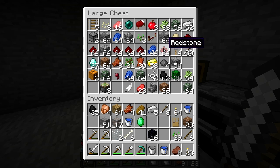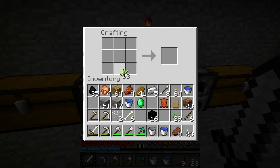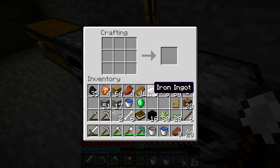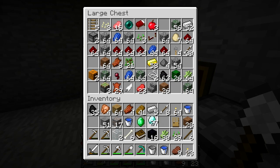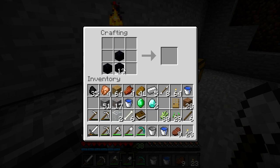I'll need a book actually, so I'll get my leather out, and then where is my sugar cane? Here it is. It's going to take me a little bit of time to actually get all of the stuff for my bookcases, because I think it is actually quite a bit of effort to make them all. Hopefully I've got enough leather to do it. So we'll get out my diamonds - I think I need two for the enchanting table - and then like this and like that, and then with the book on top. There we go.